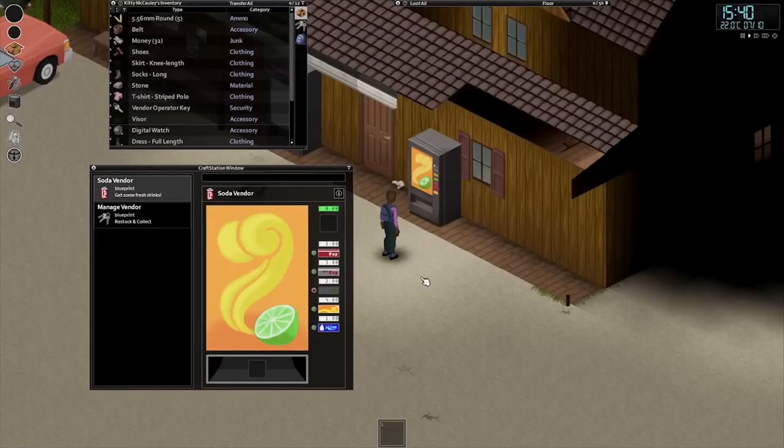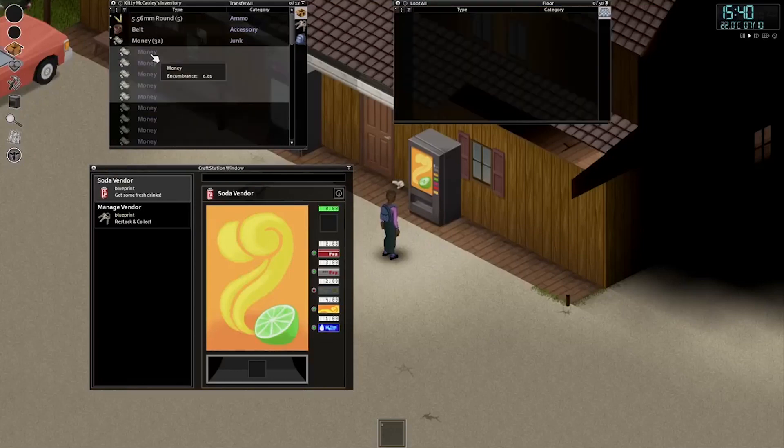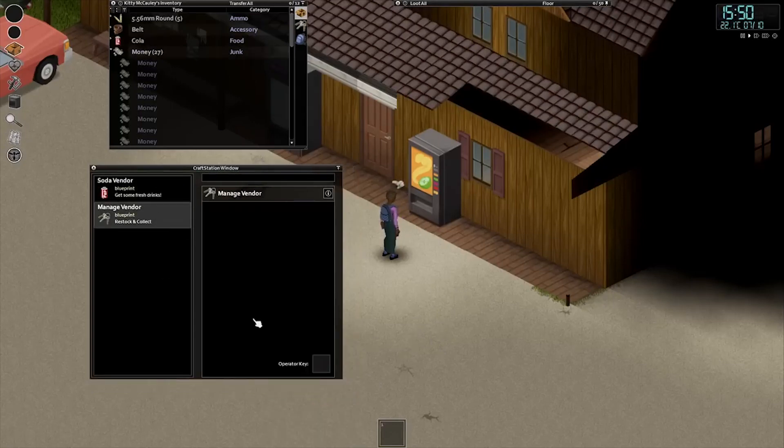This new framework will make it a lot easier for the devs and modders to create interfaces within all kinds of these devices, which will allow for some unique interactions in them — such as what they show here in this video with the vending machines having this incredible looking menu which allows you to put money inside one slot, press the button that corresponds to the item you want to buy, and then retrieve your purchase item from the slot on the bottom.